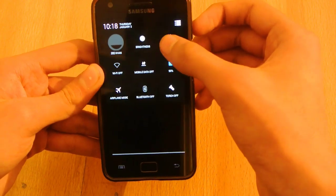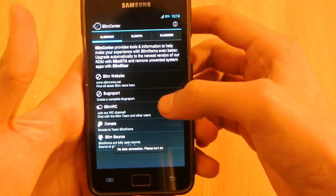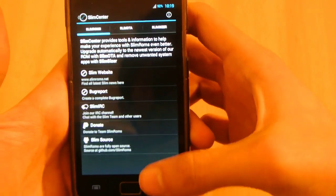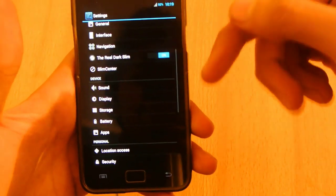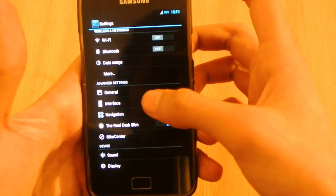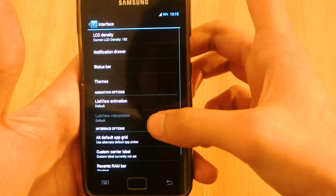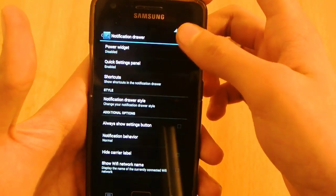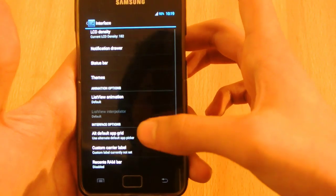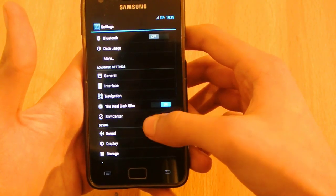Let's check out some of the settings and goodies we get with this ROM. In the ROM settings we have Slim Center where you can donate to the author, the Slim website, bug reports, and more. We also have Real Dark Slim — as you can see it is now darker, similar to Dark Carbon in other ROMs. In the interface we get different options: profiles, widget, view pager. In the notification drawer settings you can set details, toggle torch on/off, hide carrier label, and add a custom carrier label.